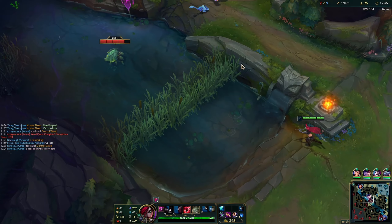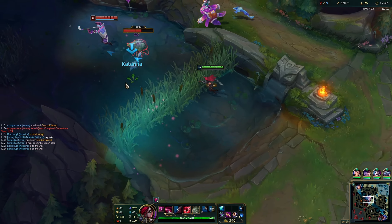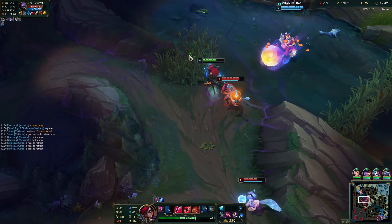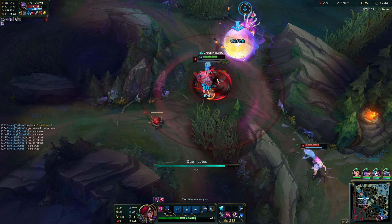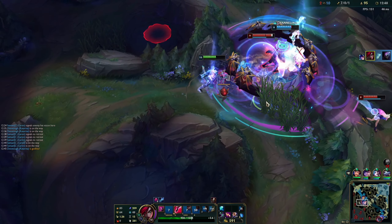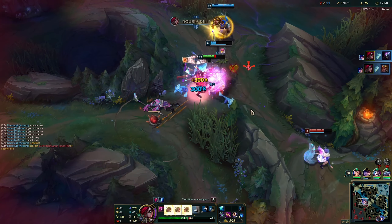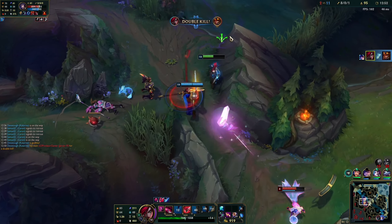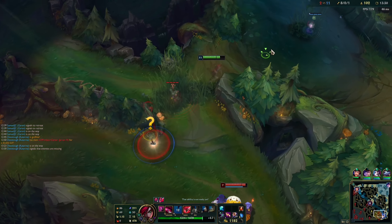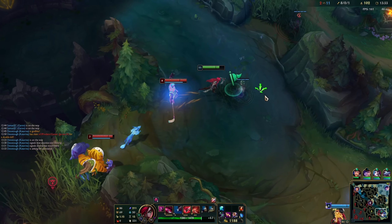Veracity, passive: daggers grant sight of their radius and will disappear after being on the ground for four seconds. You can Shunpo to any direction of the daggers, and if it's close to a wall, you can even go over them. Bouncing Blade, Q ability: Bouncing Blades always lands opposite from the first target struck. Since it always bounces three times, try to Q two minions into a champion — this does not draw aggro and makes the dagger land closer and faster next to the enemy.